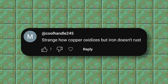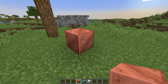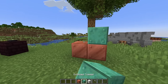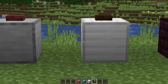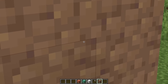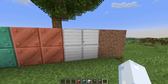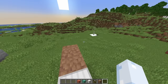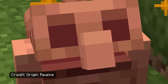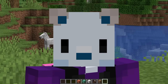Strange how copper oxidizes but iron doesn't rust. I've had this iron block out here the entire video — where's the rust? Copper, on the other hand, turns green and weathers over time. Where's this feature for iron? Last time I checked, iron doesn't stay shiny forever. It gets crunchy. It would actually be really cool to have rust on iron, and iron golems could look all rusted — like the copper golem concept where you had to deoxidize them. That could be really sick.